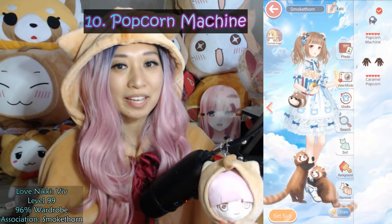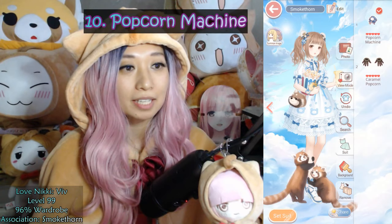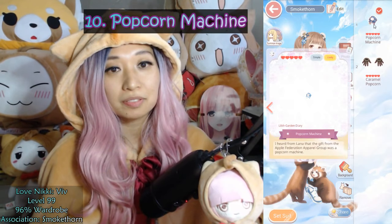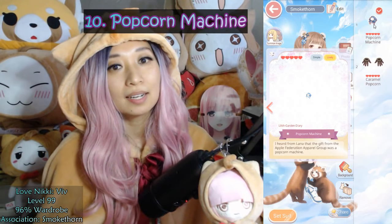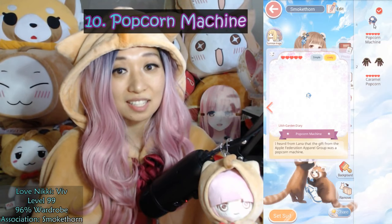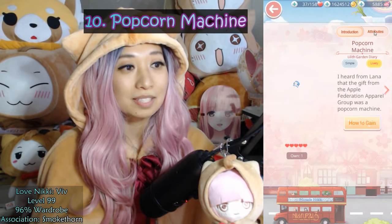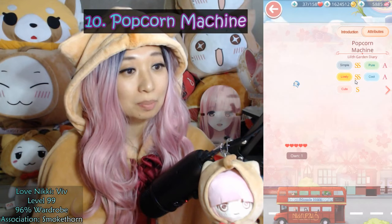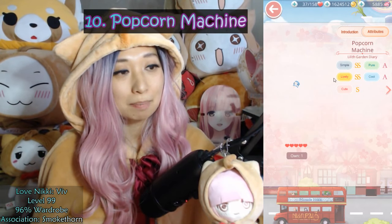At number 10, we have Popcorn Machine from the Lilith Suit Garden Diary. This is given to you after you've completed the suit. This is from the Wonderland event that ran alongside the Art of Warhill event, and it costs 1,080 diamonds. This is a right-hand item, top scoring in 80 chapters, 6 commission requests, and 1 stylist arena. It has the Simple and Lively tag, with double S's on Simple and Lively, S for Cute, and A for Pure and Cool. Popcorn Machine is essential for any stage asking for Simple and Lively.